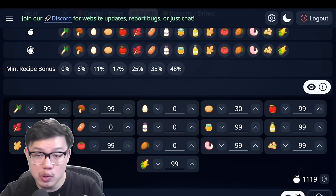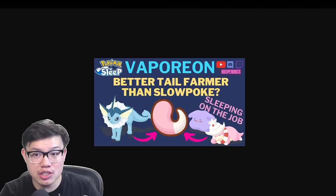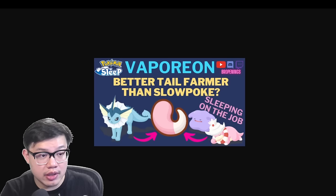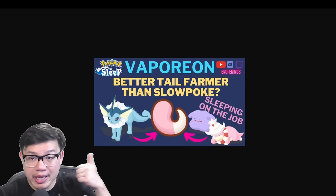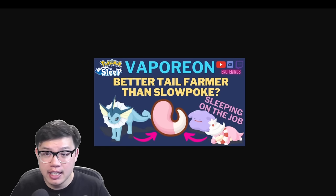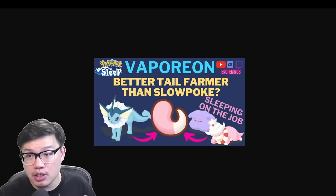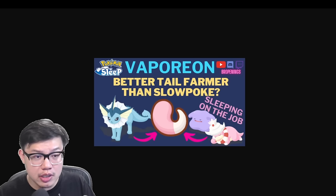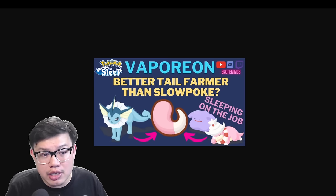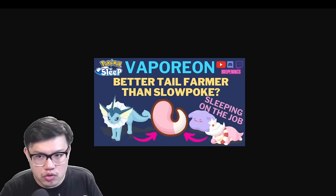We've talked about this in another video before where we said that the current tails farmers are just not very good at their job. So if you have a good Vaporeon, could Vaporeon provide you with the tails that you might need? Now while we're not actually making this comparison today specifically for Slowpoke tails, I will bring up the fact that my mind has changed about how to use tails. About three to six months ago I would say: why would you use your Slowpoke tails as extra ingredients? You want to be using your tails so that you can get recipe and level bonus from it. And look, you can still do that, and that's still a good strategy.